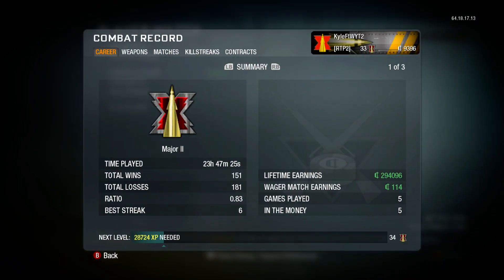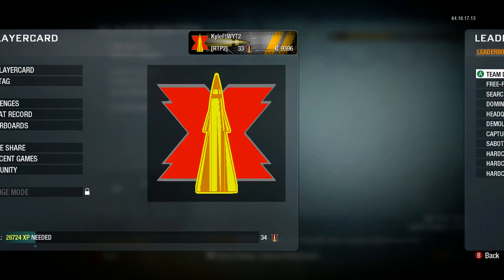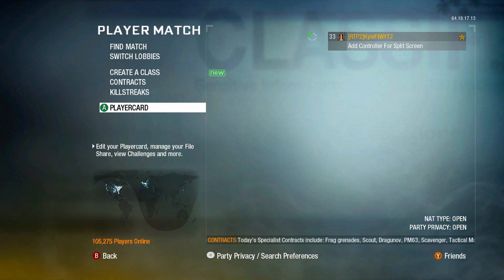Taking a look at our stats and our combat record, we're sitting at a 0.3 win-loss ratio, and our KD has gone back up to 2.30, which is very awesome — those last two games with the 5KD probably pushed us over that edge. Looking at our leaderboards for the week, since this is the last episode of the week: 673rd in the world, 305 score per minute, a 2.13 kill-death ratio. Unfortunately that's not as good as I was hoping, but it's just the reality of Black Ops 1. Sometimes you have really good games, sometimes bad ones. Hopefully next week we'll improve our KD. I hope you guys enjoyed this episode — if you did, check out my other previous episodes linked in the description and at the end of the video. I'll see you all on another Call of Duty video very soon.